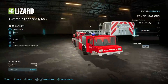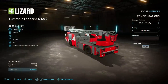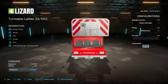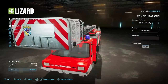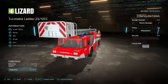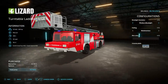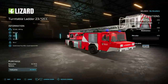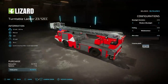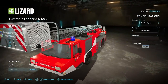Starting off today with something I thought we would never see — a fire truck! The Lizard Turntable Ladder 2012 CC. These are from the same creators of the map Waldstättenten, which is a German map and also a PC and Mac only map. We've got 205 horsepower, manual transmission, 490 liters of fuel, 32 miles an hour, and it weighs 16.4 tons.